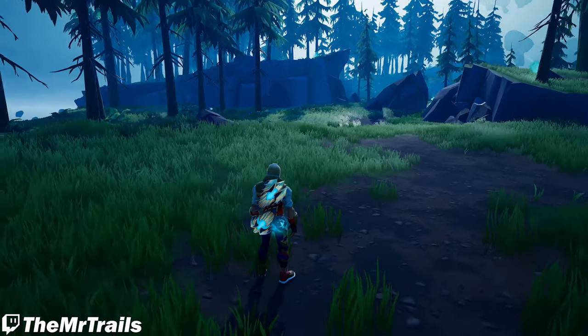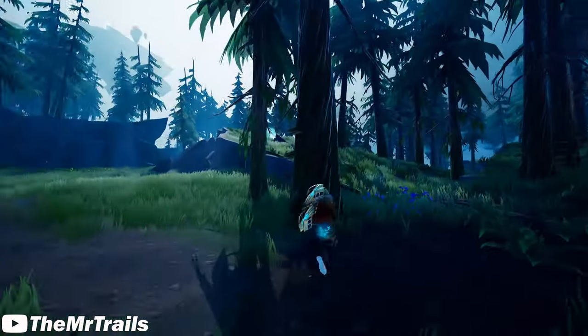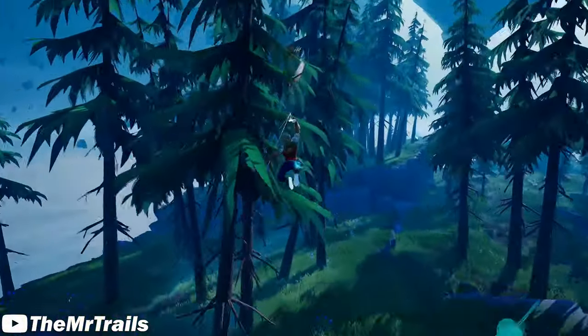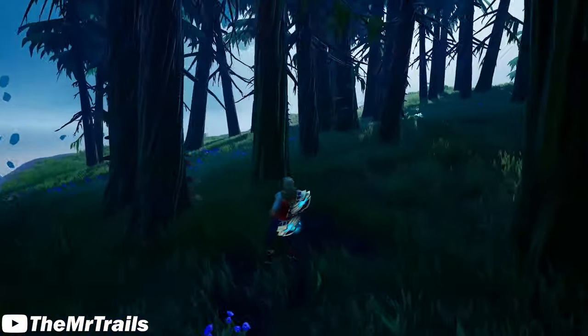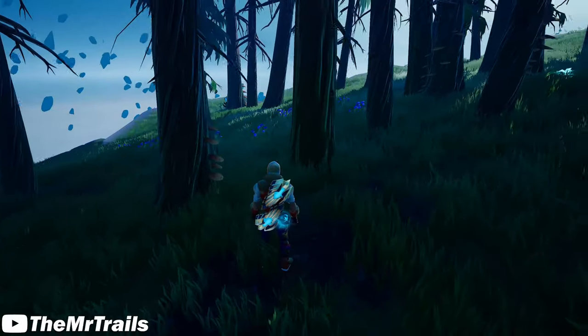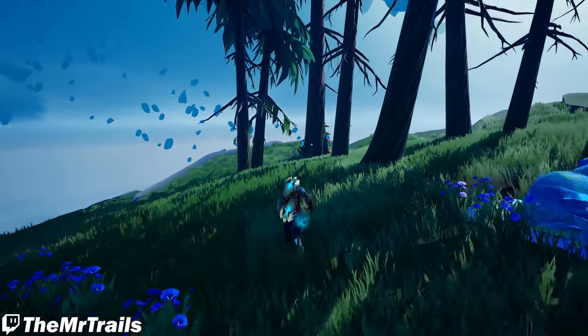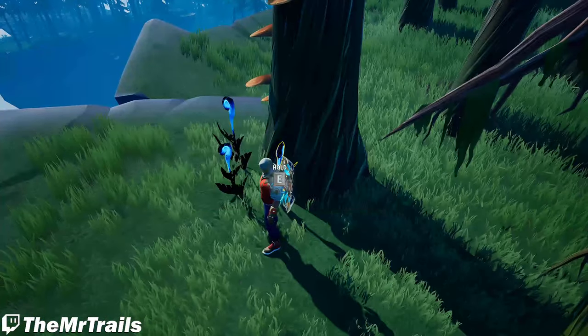So from here, the first one we are going to do is the darkest part of the woods. We're going to come up here to this air vent, just to make this process a little bit faster. And we're going to go straight from this air vent, flying through some trees. This right here is where they're technically calling the darkest part of the forest, and straight from here are the Glow Seeds for the darkest part of the forest.